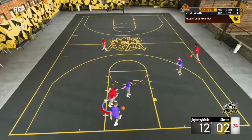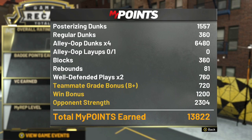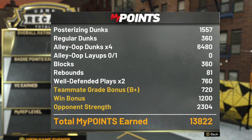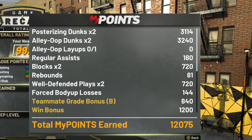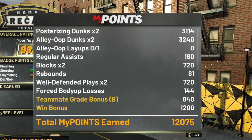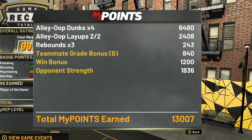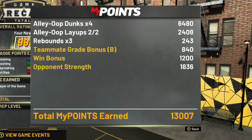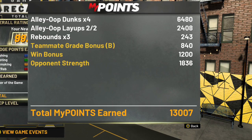Contact dunks also give you a lot more rep — 1,500 for just a pro stretching dunk, and four lobs gave me a lot of rep too. If you're playing threes, get as many well-defended plays as you can; they add up. You want lobs, contact dunks, and hop step dunks. Aim for at least six lobs a game — that's a perfect game. Also aim for a good teammate grade, try to win for the win bonus, and facing higher rep opponents gives you more opponent strength rep.